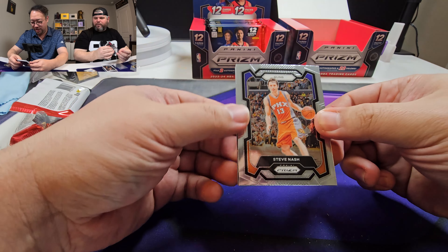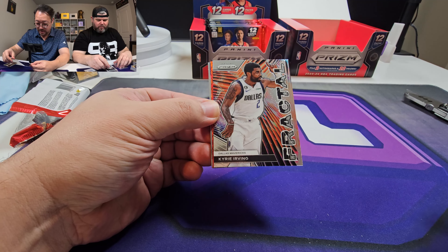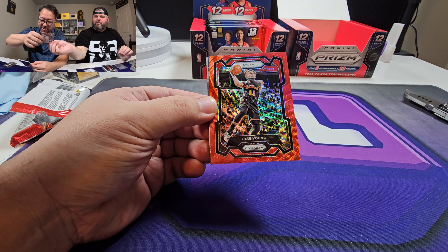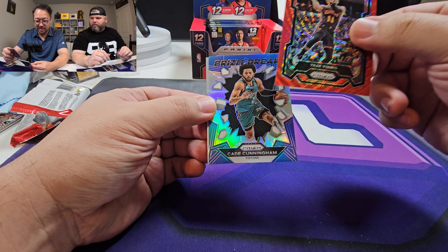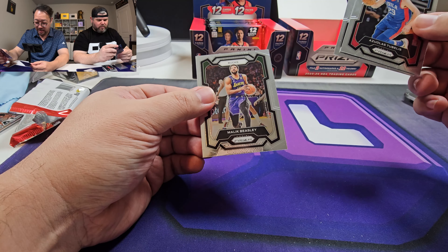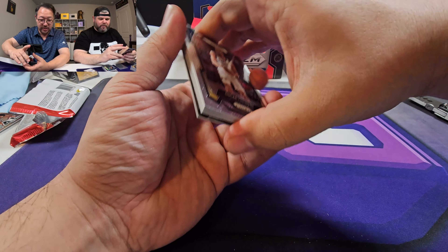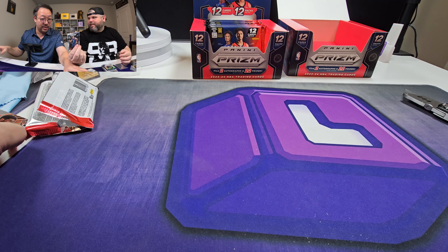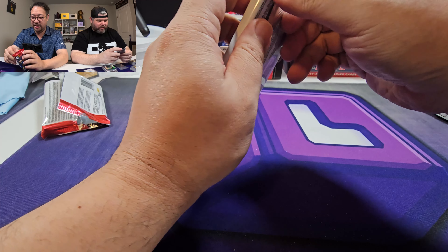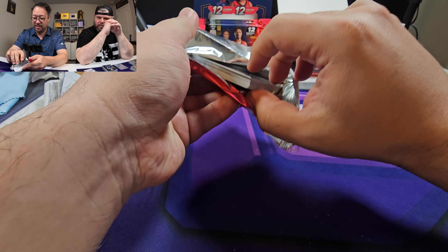Steve Nash - straight to the PC. Yeah. Klay Thompson Fractal. The Kyrie Irving Fractal. Hawks - Trae Young. Cade Cunningham - yeah, I'll take it. Silver. Azuolas. Oscar. And Malik. Azuolas - pass me the Azuolas. You want to know why? He's your boy. Arizona. I would love to get the black one on Azuolas. Collect the rainbow - I do actually. Arizona guy, man. Every year there's going to be a guy I'm going to collect.